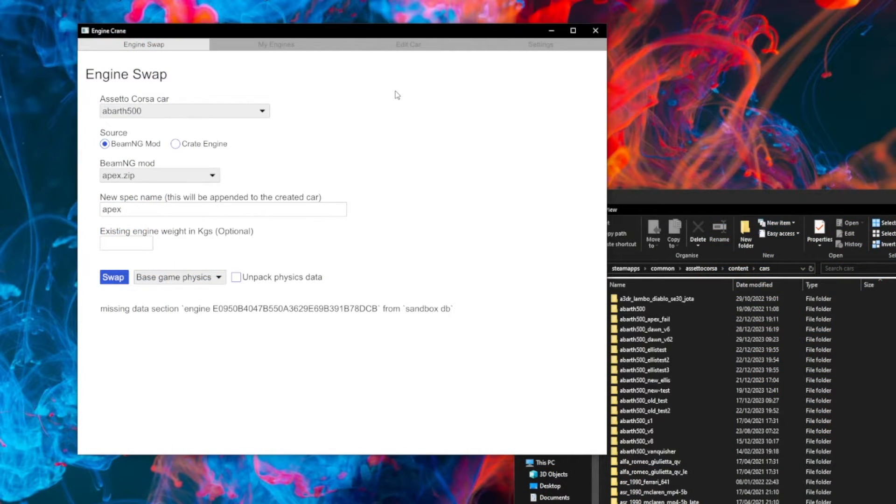I've also added a quality of life improvement for when swaps fail. In this example, where the swap would fail because of missing data from the sandbox.db, previously that would create a folder in your Assetto Corsa content directory and clutter it up with failed engine swap data. A small change now is that any folders that do get created get deleted if the swap fails, hopefully keeping your content directories less cluttered.